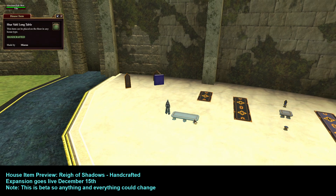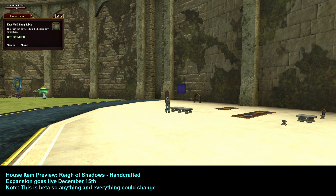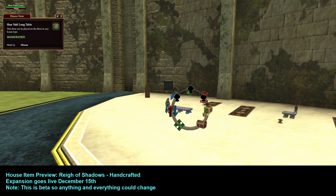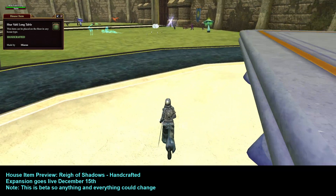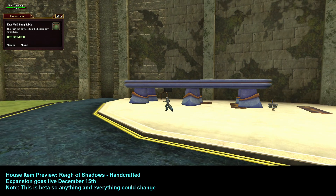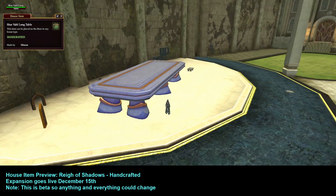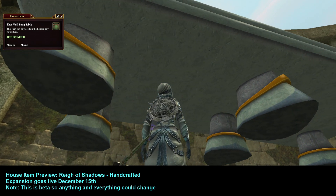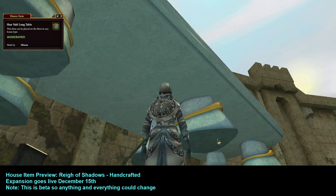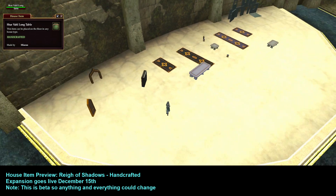Next is the Char'val Long Table. It is solid — I can walk on top of it. It's just shy of knee height at minimum size. Here's the maximum size; I cannot walk underneath it. The top is very pretty. It's also solid on the bottom — that would make a really good path if you flipped the table over and used those little chunks as stones to walk on.